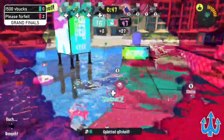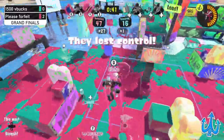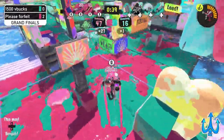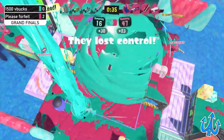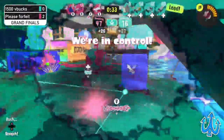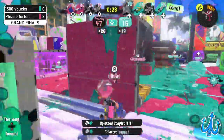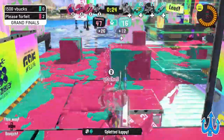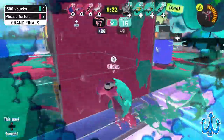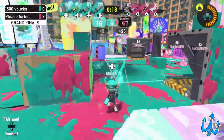We see the Splatana Stamper fighting the Leader but they get traded off — the Leader was not having it, just doing the tap-shot battle. We see some good special usage on the side of Please Forfeit — Inkjet, and the Tri-Strike on the side of 1500 V Bucks. We also saw the Big Bubbler providing good cover. The Sloshing Machine is just kind of stuck at the wall, not really able to do anything.